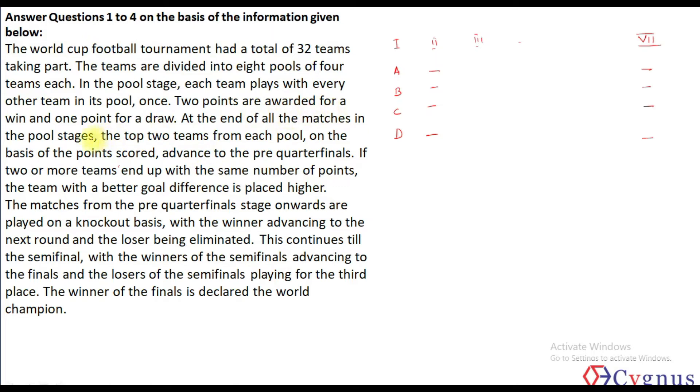2 points are awarded for a win and 1 point for a draw — so draws are possible. At the end of all matches in the pool stage, the top 2 teams from each pool on the basis of points scored advance to the pre-quarter finals. That means 2 teams from each of the 8 pools, giving us 16 teams in all.